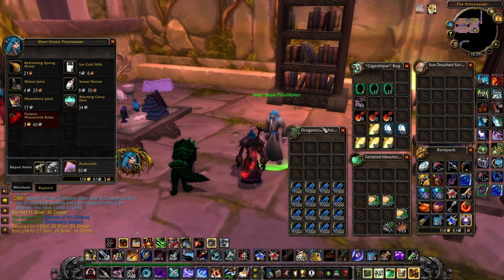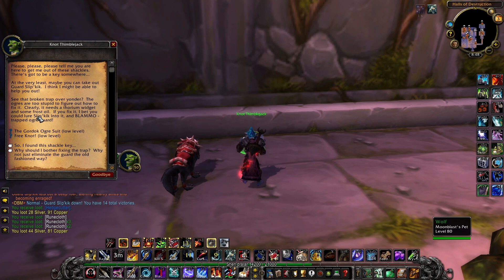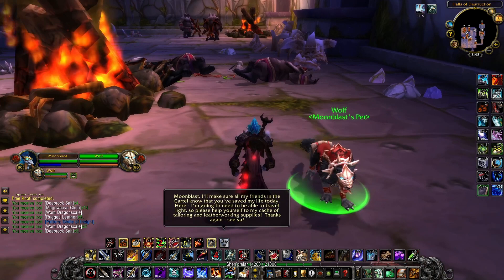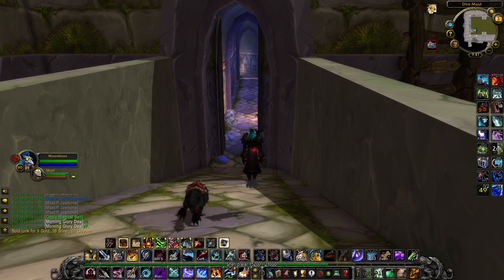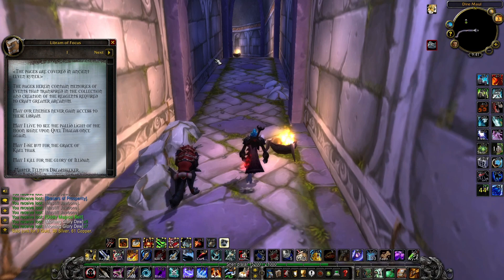If you want to run Dire Maul North, you can also free Knot with the Gordok Shackle Key, which drops off of everything in Dire Maul North, and this will give 350 Reputation to all of the Steamwheedle Cartel. You can also vendor your trash to Stamford Creek after you've become king, if you've left him alive, which is handy. Dire Maul North also connects directly to the library, giving quick access to turn in Librams and vendor to the Shen'dralar Provisioner.